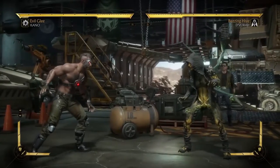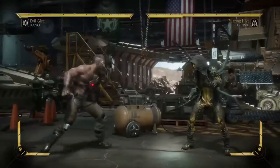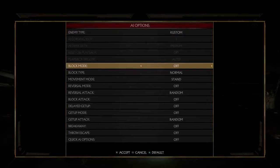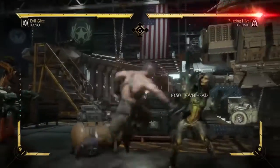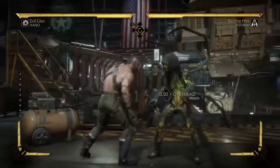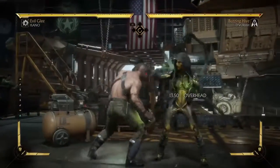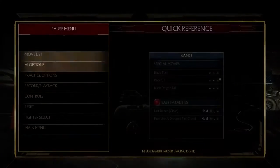A ton of characters have tick throws — Baraka in that command throw variation, the Collector as well. If you play one of these characters, definitely try implementing this into your game plan. All characters have different moves they can tick off of, so it comes down to going into practice mode and seeing what works. Also, a good trick that always catches opponents off guard is going into command throw from a jump-in. You have to delay it slightly, but if you jump and then execute a quick command throw, it's most likely going to hit.